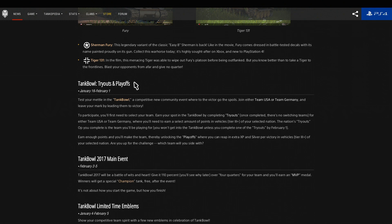January 16th to February 1st: Tank Bowl triumphs and playoffs. This is to do with the War of Nations — two teams, USA or Germany. You complete the tryouts operation, and there are going to be two — a German one and an American one. Whichever tryouts op you complete, that will be the team you join. Tiers 3 and above. Once completed, there's no switching teams, so really think about whether you want to be USA or Germany. You earn a select amount of points for the tryouts, and once it's completed, that will be the team you're playing for.